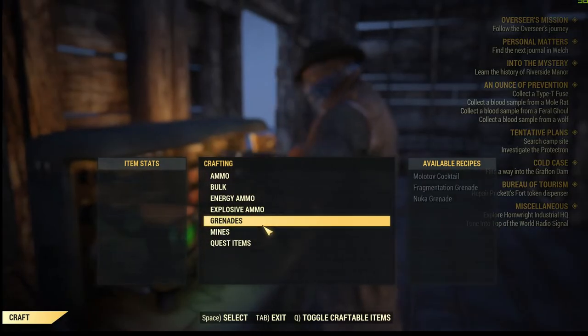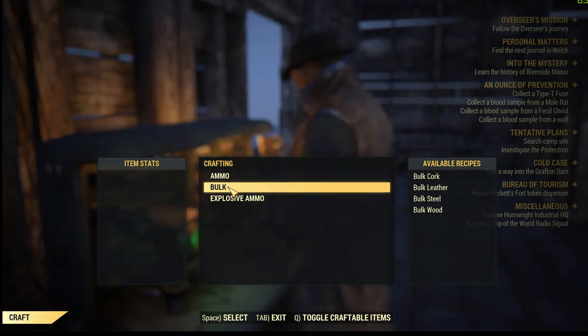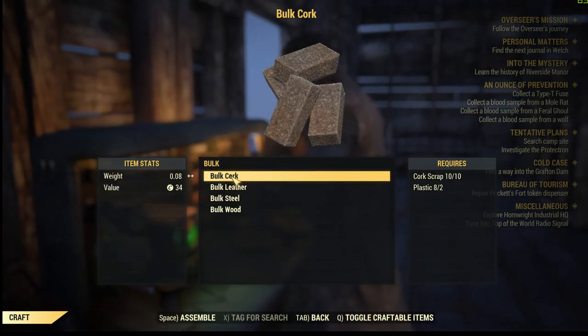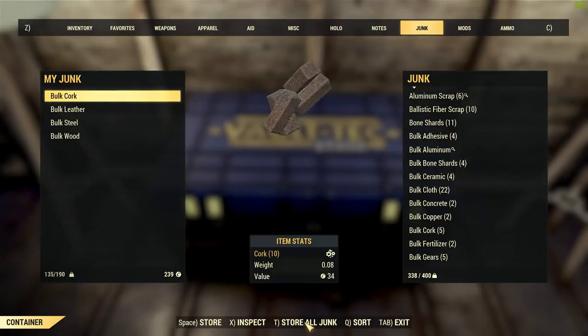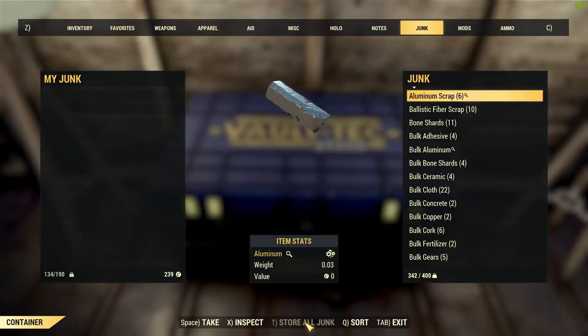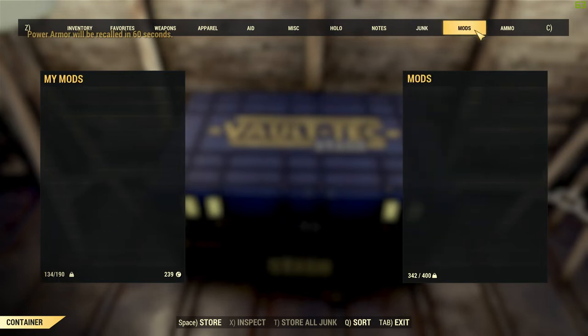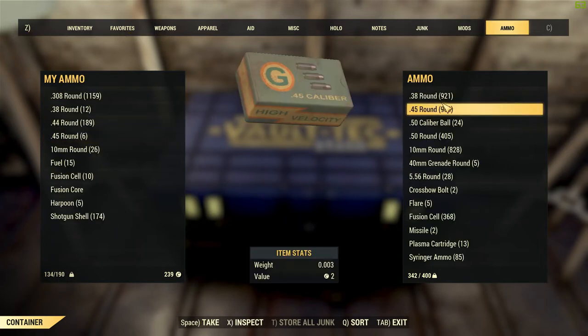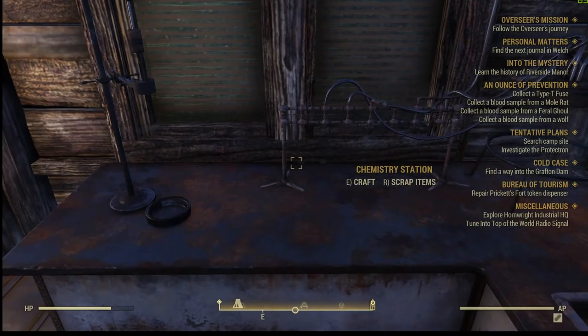Step two: go to a tinker's workbench and check out what you can actually craft. You'll probably want to craft everything you can here, especially all the bulk stuff. If you're missing resources, this is probably why - you're picking up all these resources but can't use them. You need to craft them, and you'll save a lot of space.